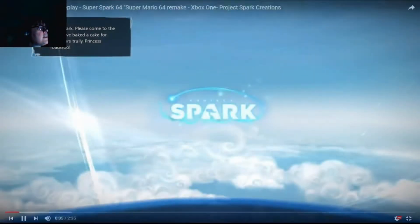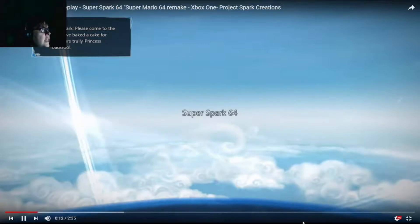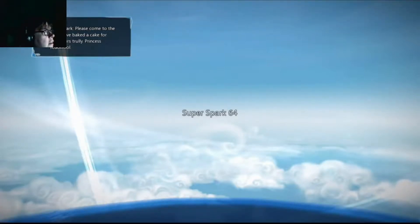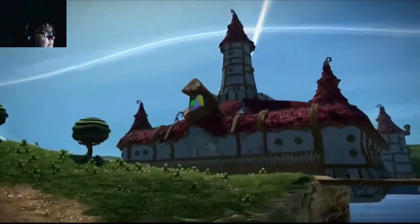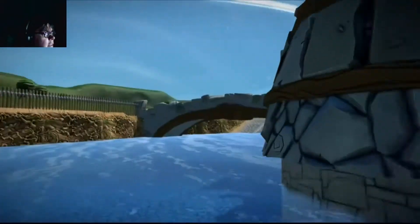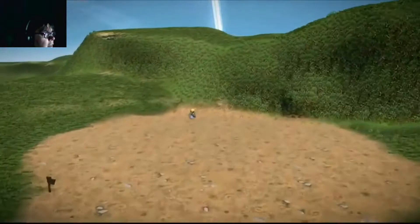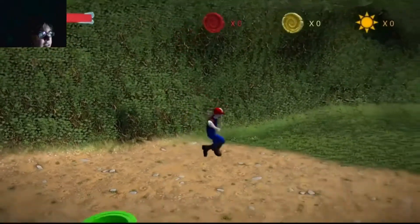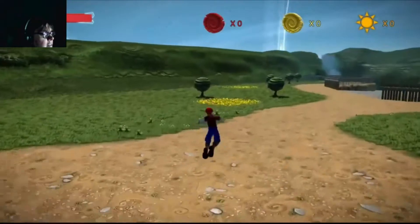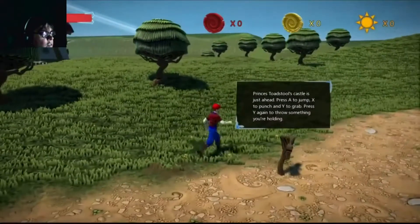What have we got here? Super Spark 64 — Super Mario 64 remake. I don't know who made this, I'm sorry he hasn't shown me. So let's see: I've baked a cake for you. Princess Toadstool — and there's Princess Toadstool. Well, this is a cutscene with a camera, and what is that? I'm very confused. Well, there's Mario, I guess. That yellow thing looked like he had a fishing rod — I'm not quite sure.